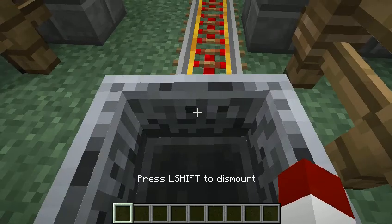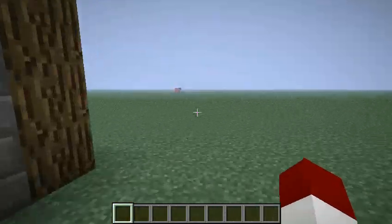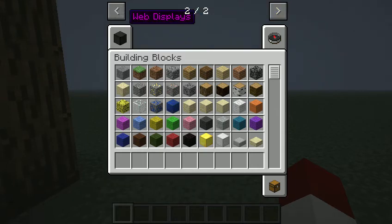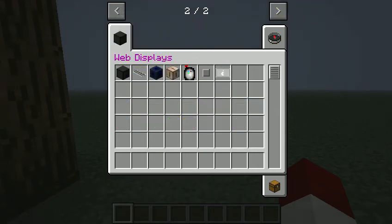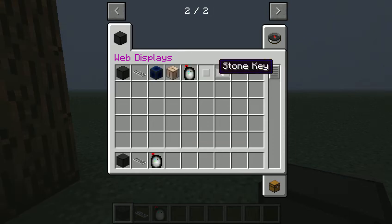It's called the Web Displays mod. You've got your web screens — I'm not at all sure how they're created. You've got your wireless keyboards; I don't know what these do. And your wireless linker — god, this sucks — and then you've got your mine pad.